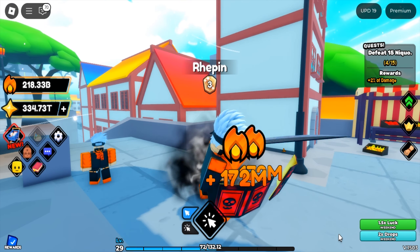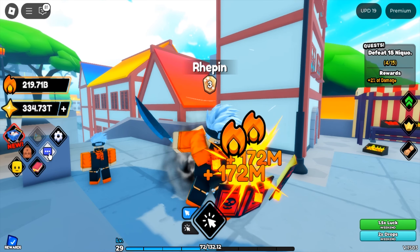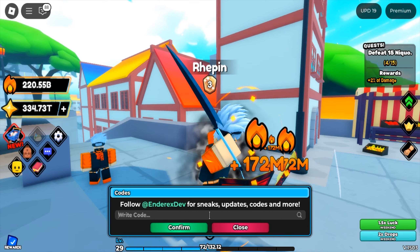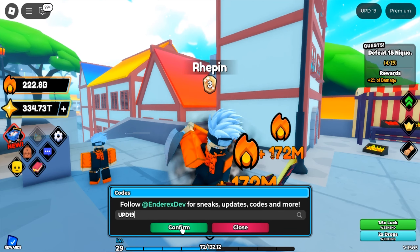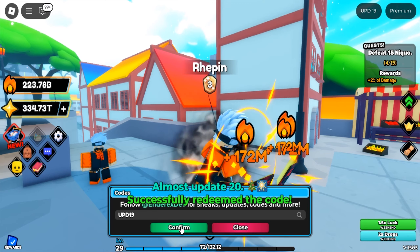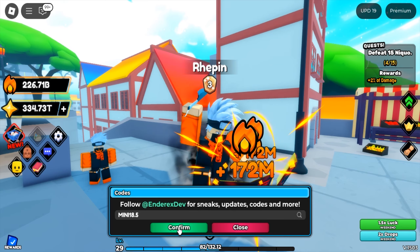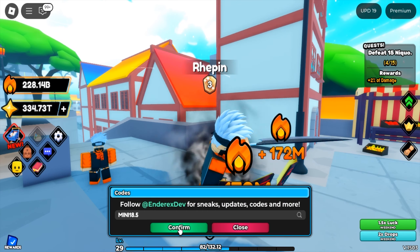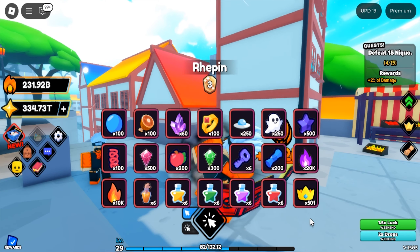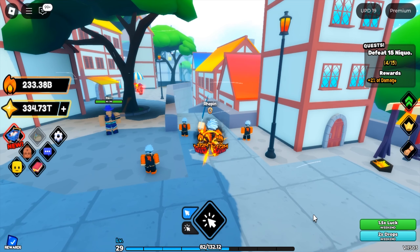Hi guys, there's a new code in Roblox Unnamed Strike Simulator. To redeem the code, you click the codes button and enter the code here. The new codes are: upd 19, and another code: mini 18.5. That's the new codes from Roblox Unnamed Strike Simulator.